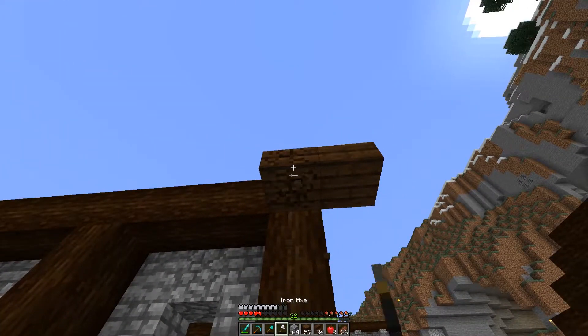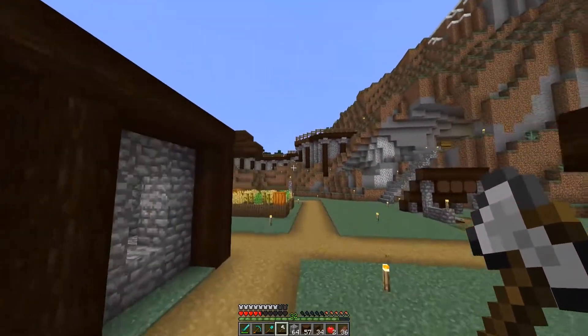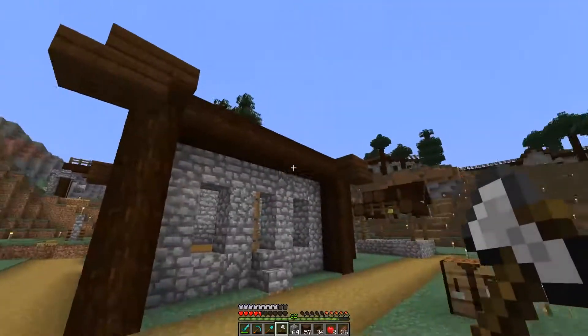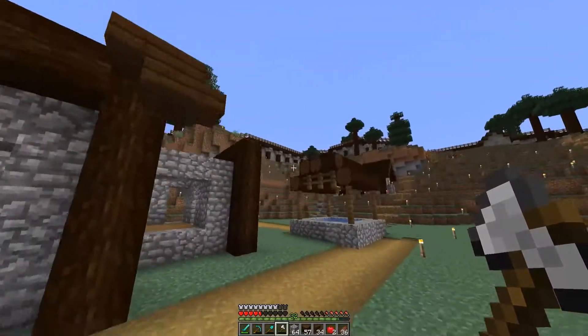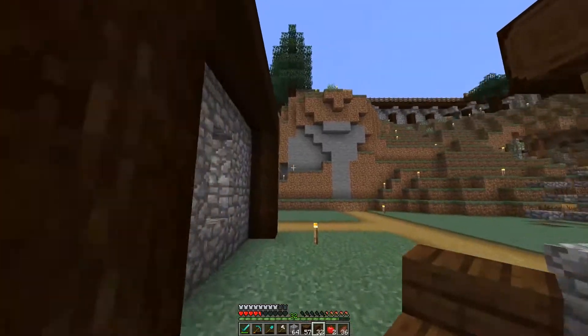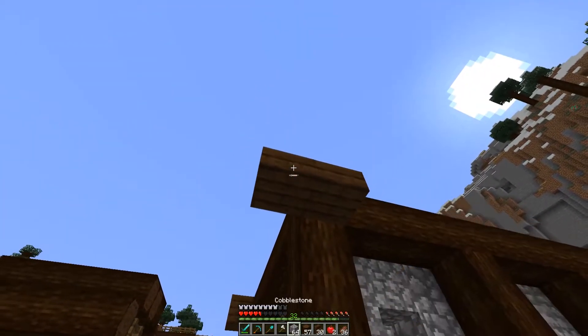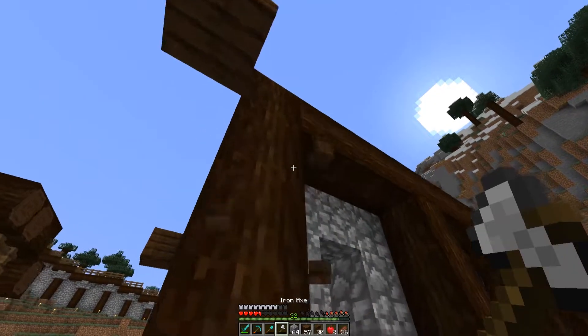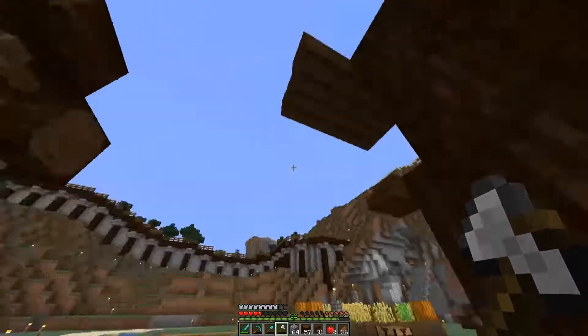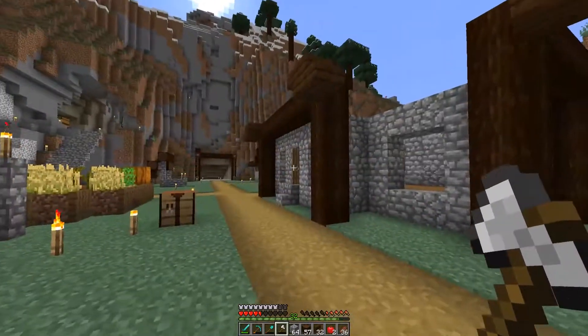Our roof structure is actually going to have more than one peak. There's going to be a triangle right here, a triangle here, and one right here as well. So the roof structure will build off of those peaks.